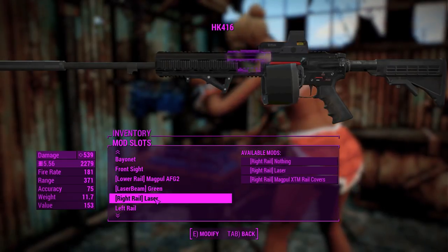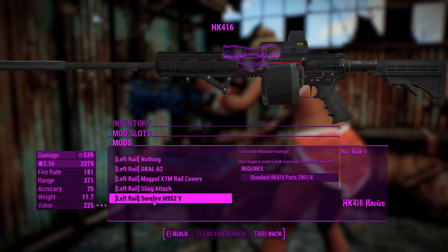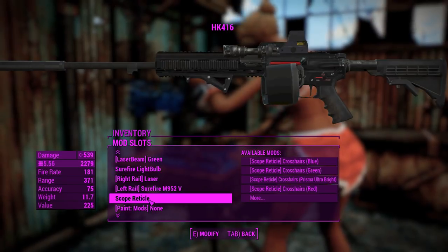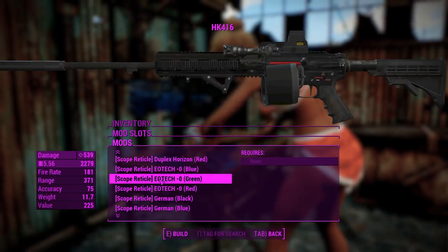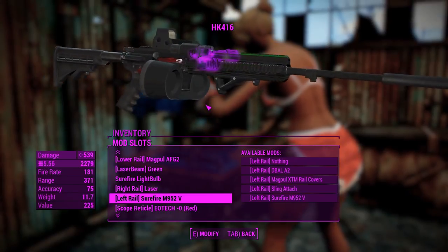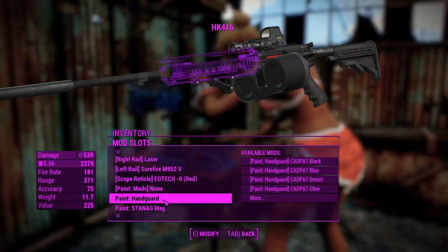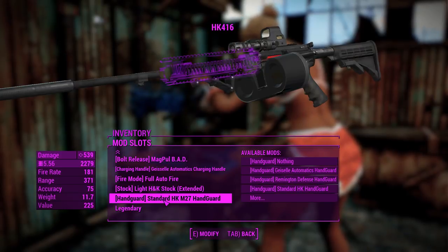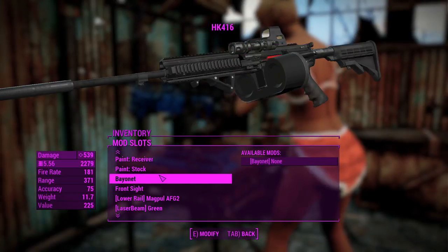Okay, let's go into the receiver — there's the laser beam, let's make it green. For the left rail there's a surefire — that looks like a tactical light. Let's just put all the bells and whistles on this thing; it's going to be the most tactical thing ever. You can change the scope reticule, which is EOTech right now. I should probably attach one of these things just to confirm the green laser sight shows up. More paint mods — we'll skip those. And there's a legendary effect if you need it, though I don't think I will.